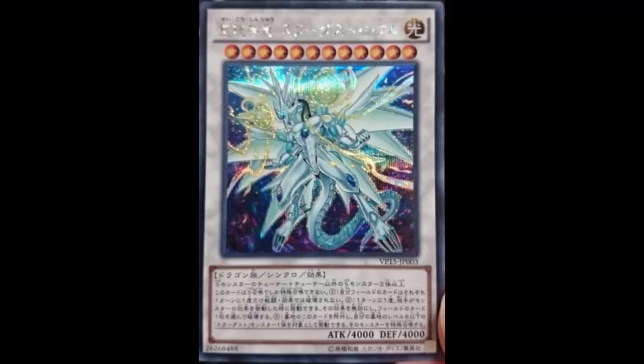I would put two Quasars over this any day. This card's cute but it holds no candle to Quasar. When Quasar hits the field it wins games. This hits the field and you better hope your opponent doesn't have D.D. Prison or Compulse, or you're probably going to lose. Tell me what you think about Divine Spark Dragon Stardust Cypher — maybe I'm being too negative, but when you compare this to Quasar, it's not even close.